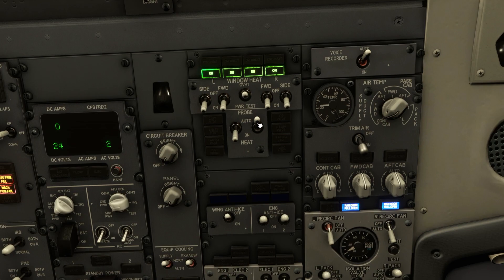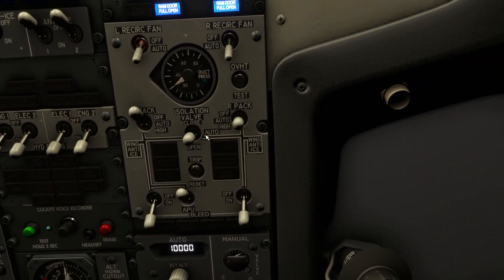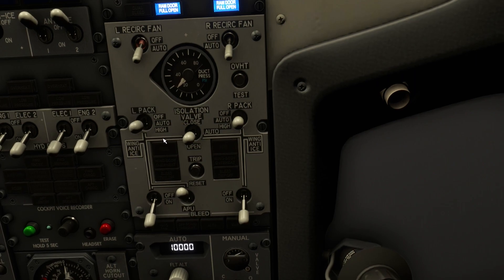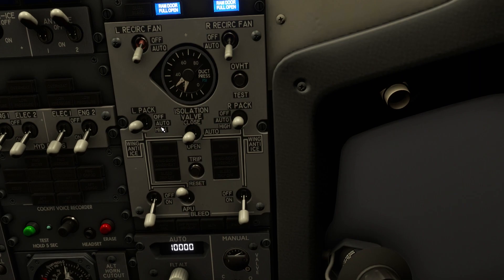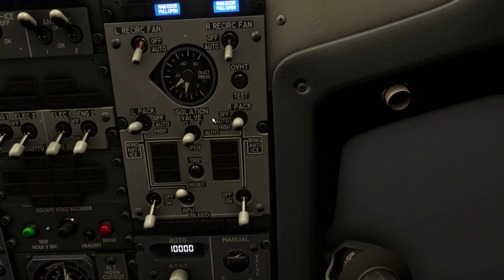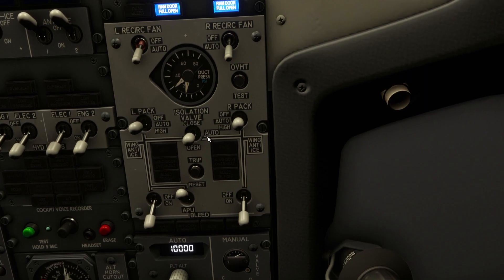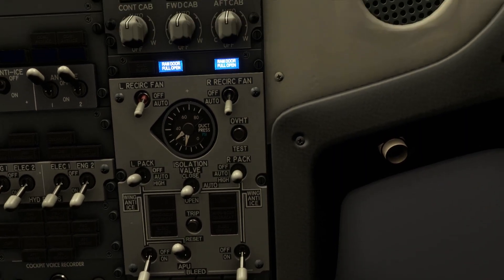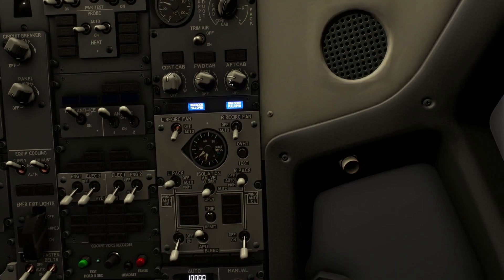Probe heat on. Packs to auto. Just wanted to add — if it's super hot in the cabin, you can still do packs to auto on one engine running during the push. Just let's say it takes one or two minutes — it's always good to put some cold air in the cabin, even for two minutes. Otherwise, you know, people are complaining.